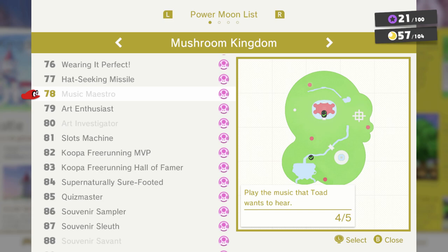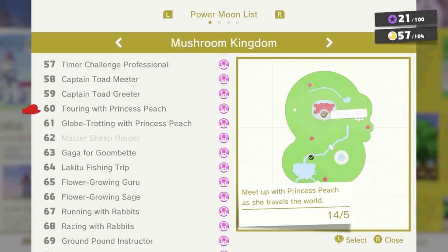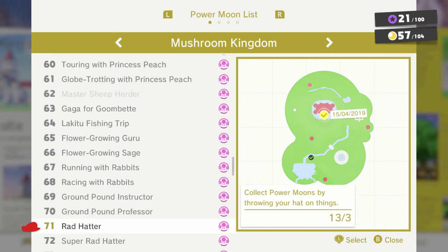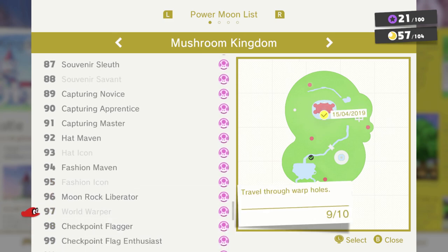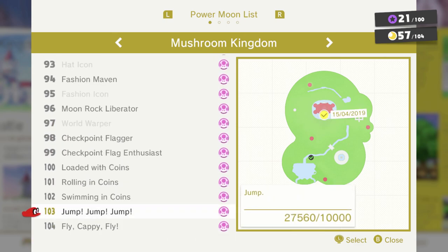'Music Maestro' we can do in this kingdom — we just have to talk to Jammin' Toad again, that's easy. 'Master Sheep Herder' — there's another sheep herding moon in this kingdom, so we'll be doing that. 'Regional Coin Shopper' — I think we just have to buy a couple more things with Regional Coins, easy. The 'Supernaturally Sure-Footed' one is for Trace Walking, I think. To get World Warper, we'll have to go back to Bowser's Castle and go through that painting so it gets counted. And this jump counter is really important for some runs because it's how you decide if a run is jumpless or not — if the counter says zero out of ten thousand, you've done a jumpless run.